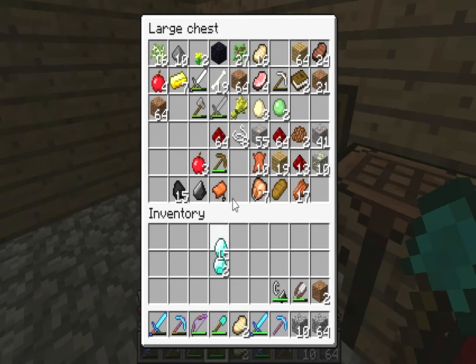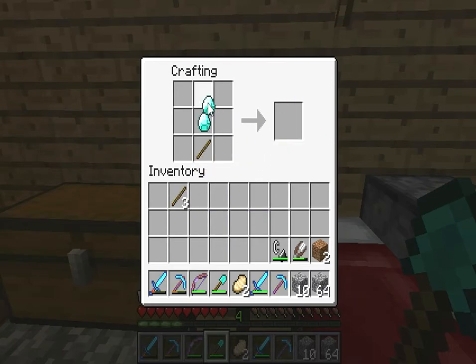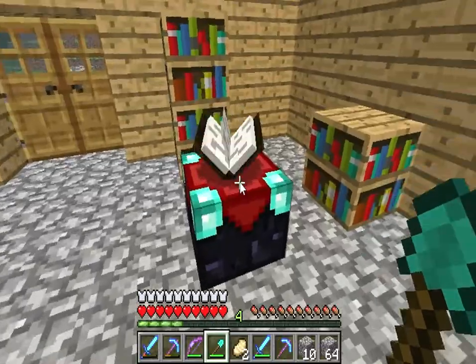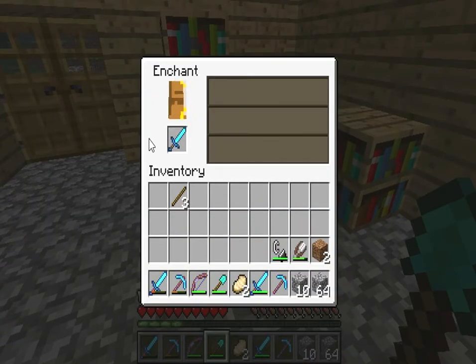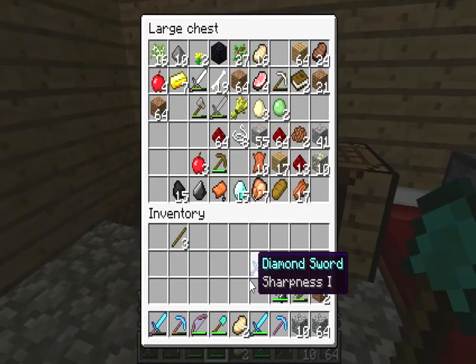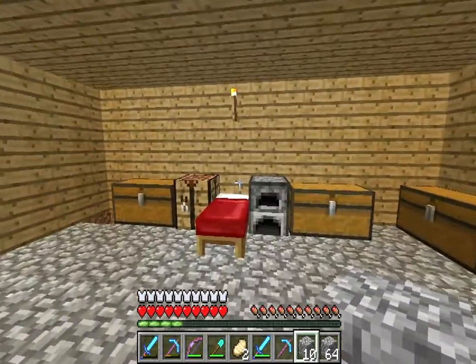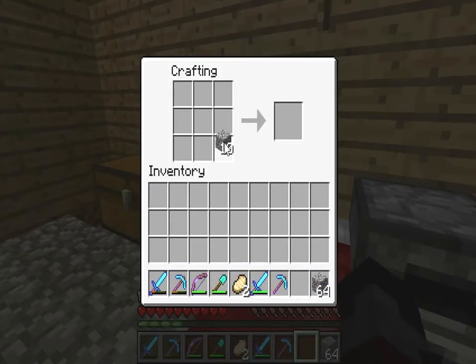I'll make another sword. I'm crazy on swords. Let's see what I get — this time I'm actually gonna look. Sharpness 1, not bad. I like sharpness swords. They help so much because it does extra damage against every mob, so that's a good thing.